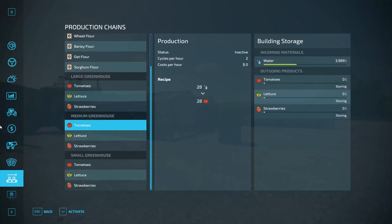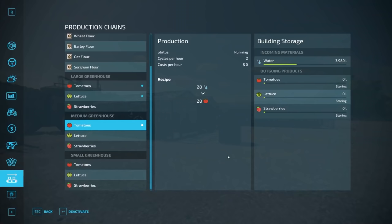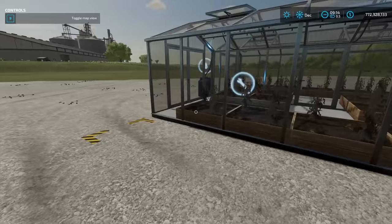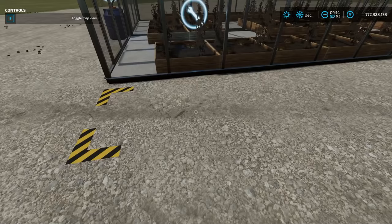For the large greenhouse, I'm going to activate tomatoes and lettuce. On the medium one, I'm going to activate just tomatoes to show the difference. We're going to leave them on storing. What storing means is that as soon as it gets a full pallet — which for lettuce is 200 liters, strawberries is 150 liters — it will spawn pallets out in the checkered area until that area is full. When that's full, it will continue storing until its capacity is full before production stops.